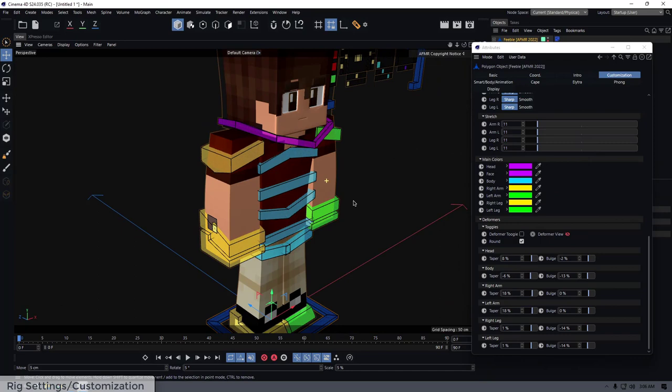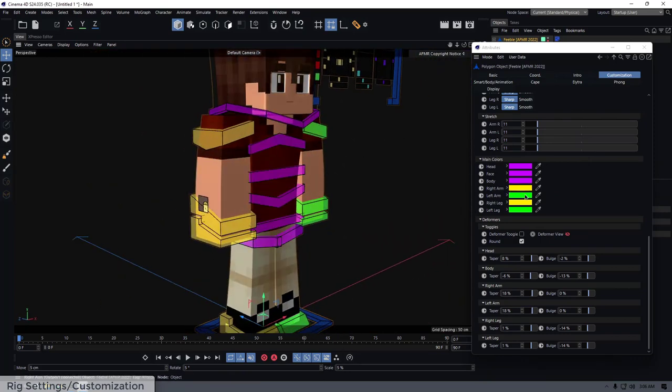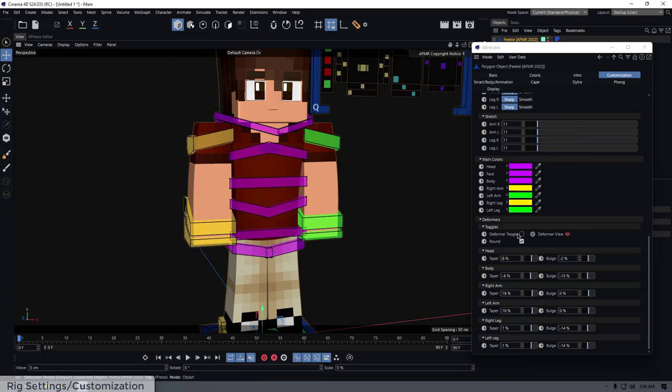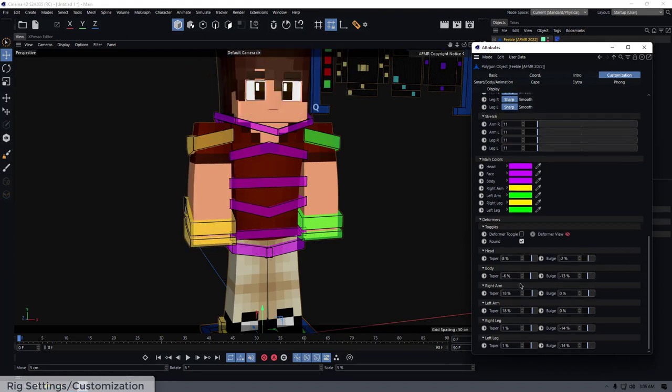There are also color settings for each controller with their proper names. In the deformers section — same as last year — there's a deformer toggle, a round feature to round out the limbs, and sliders for taper and bulge for each body part so you can create your own custom character shapes.